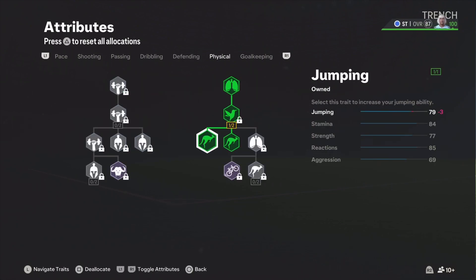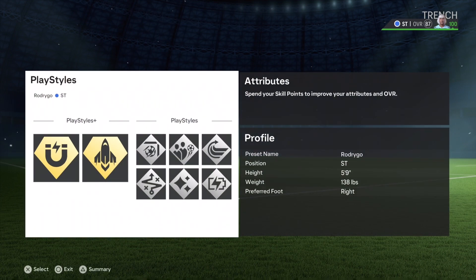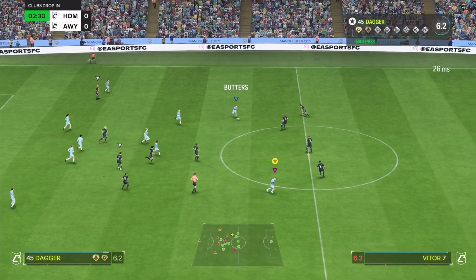Nothing for defending. Physical we match equally — 79 jumping, 84 stamina.